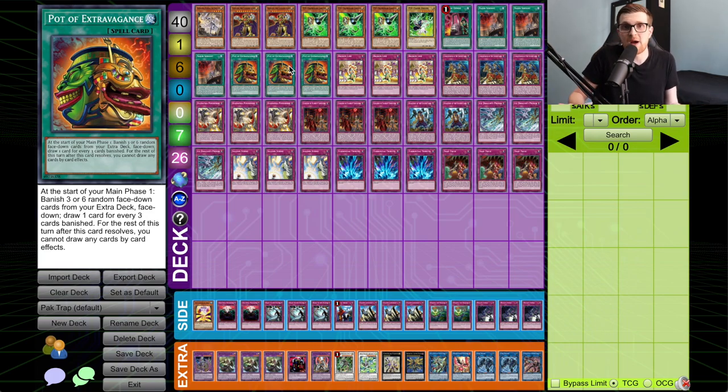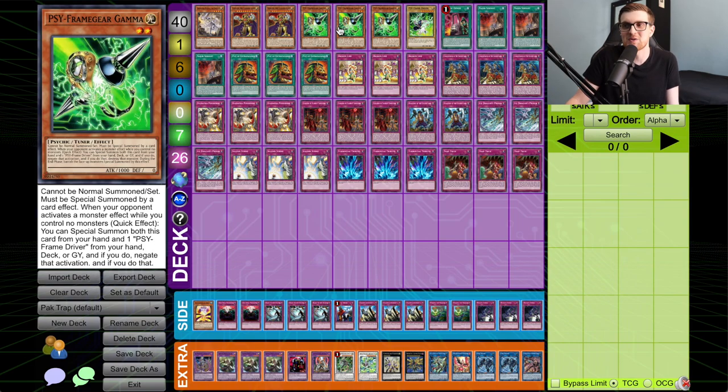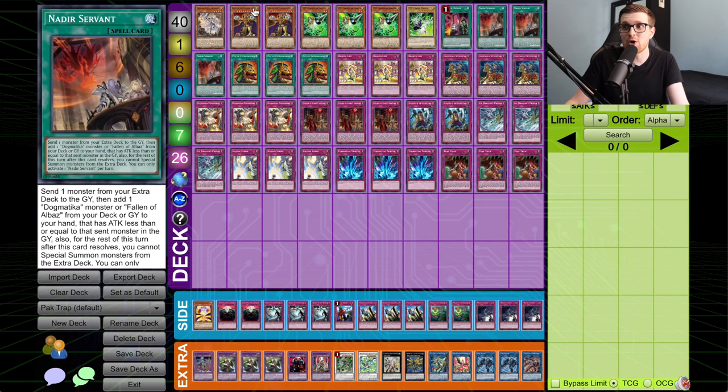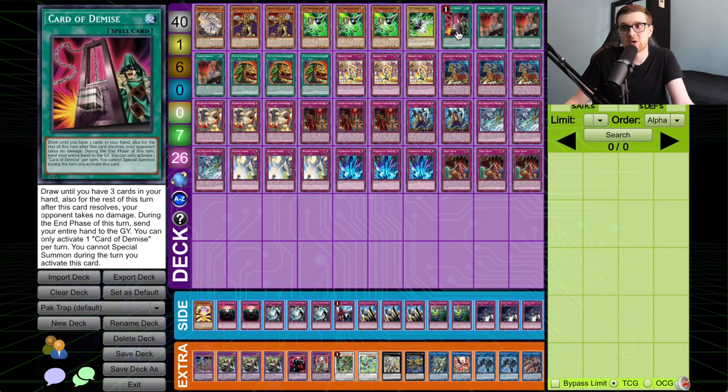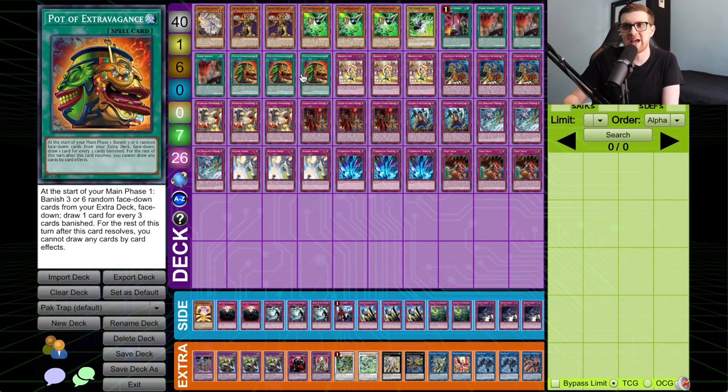That's why you see Extravagance over Prosperity. It's also nice here because you really don't care all that much about the extra deck. Yes, there are cards that matter with Punishment, but Punishment is really all your extra deck is — Gamma by extension too. That's fun. So that's it for the spells: they all just draw you more cards. Card of Demise can be at most a plus two, Nadir's Servant is probably a plus two most of the time, and Extravagance is a generic plus one.